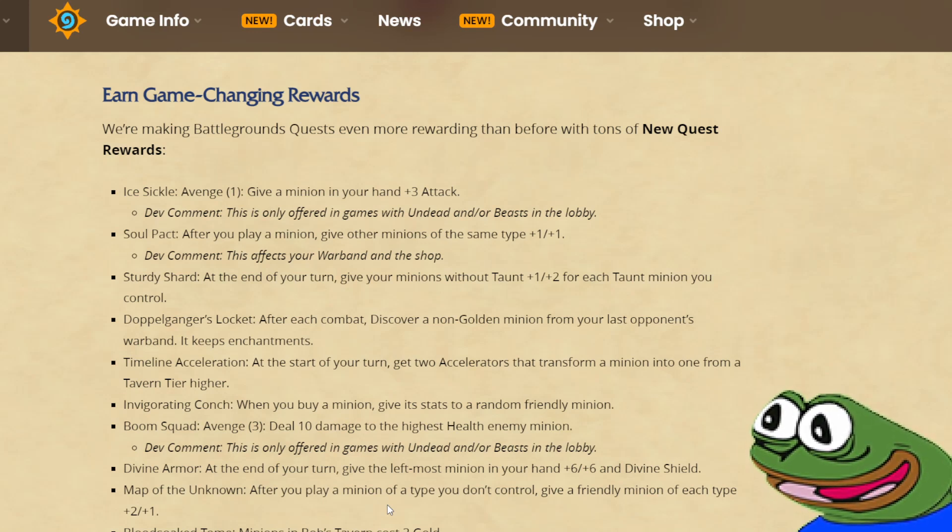This quest reward seems really strong, especially considering the fact that we have more hand buff mechanics going on right now, so you could get even more value out of this quest if, for example, murlocs are available, because then not only can you get extra buffs, but you can also summon your minions right away with best skill.